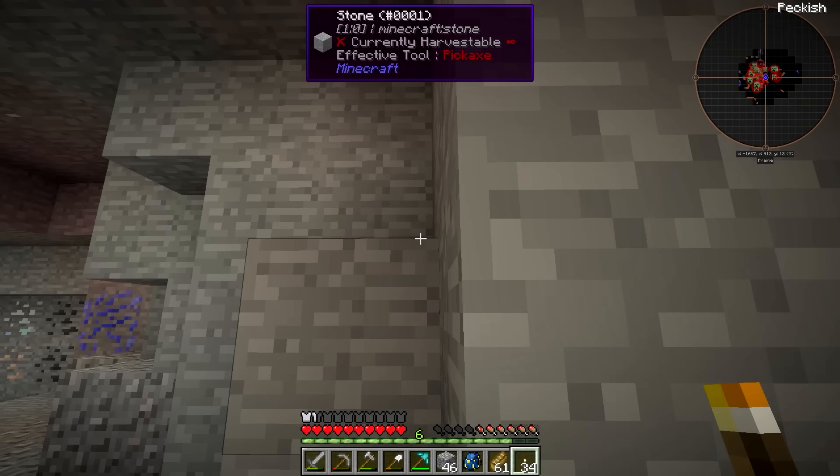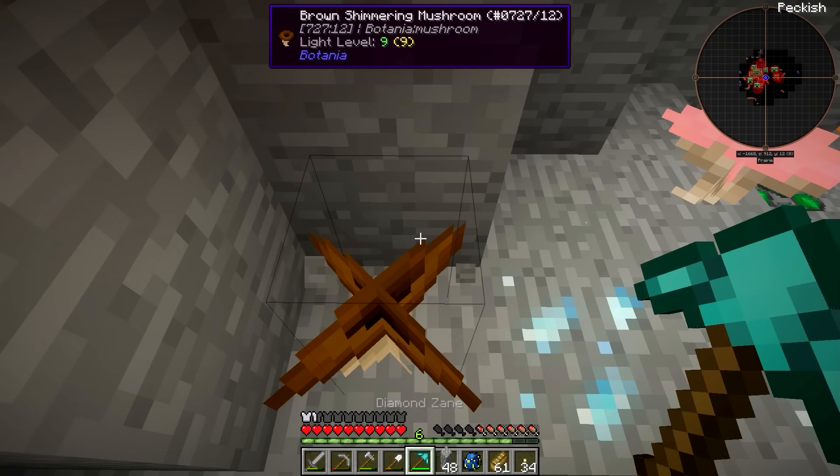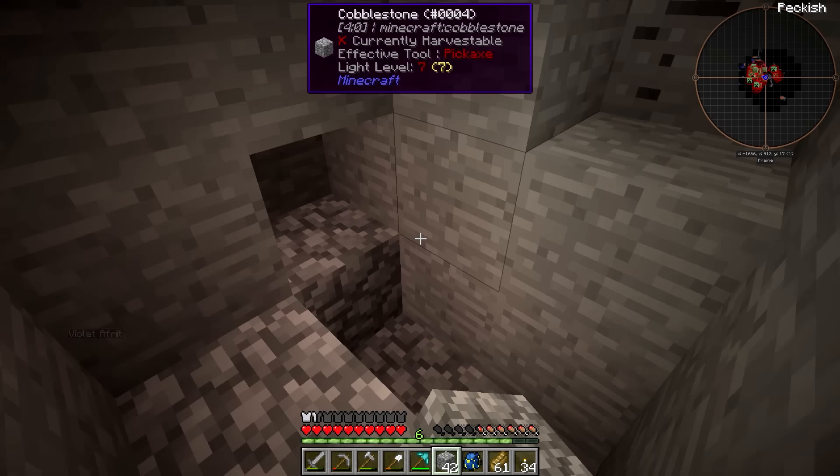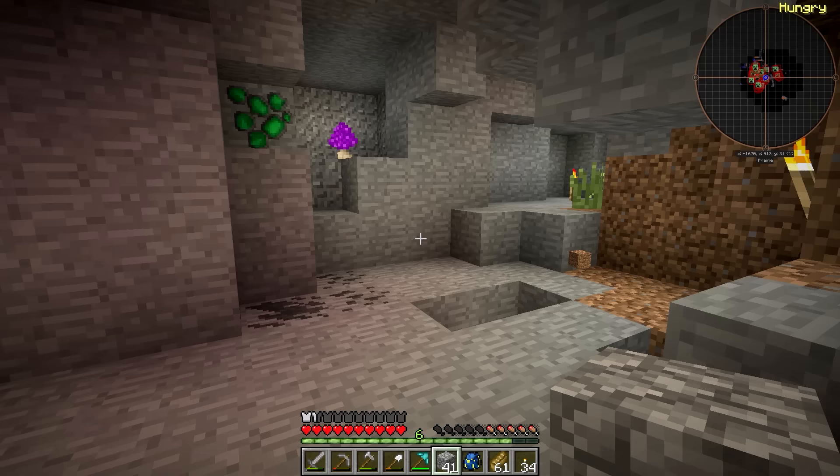Diamonds! No more diamonds though. So the big power generation mod here is called Deep Resonance - it's kind of late game stuff, but it also has some earlier game stuff. We're probably not going to get to it too much in the early game. But that resonating ore we just found, that's from Deep Resonance, and that's what we're ultimately going to use to build super powerful power generation later on in the series. I want to get out of here before we run into one of those nasty things that shoots fireballs at you. We only got nine redstone - that's not going to be enough. I'm going to need a little more than that.